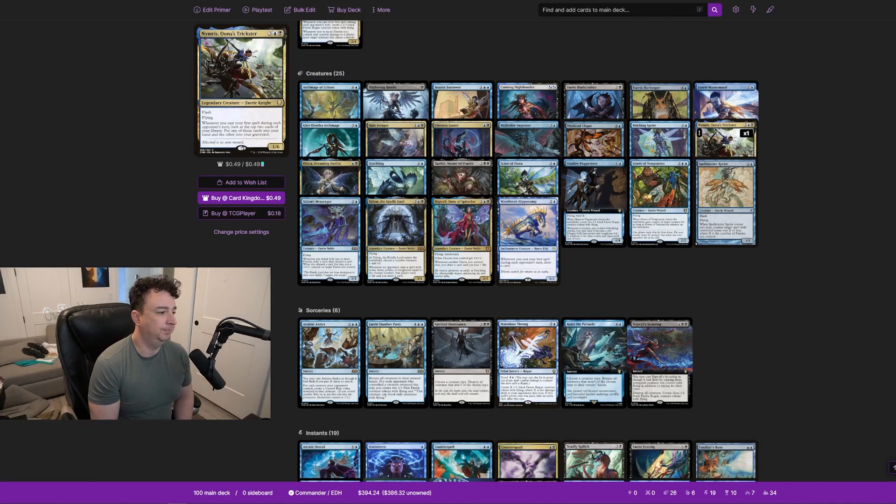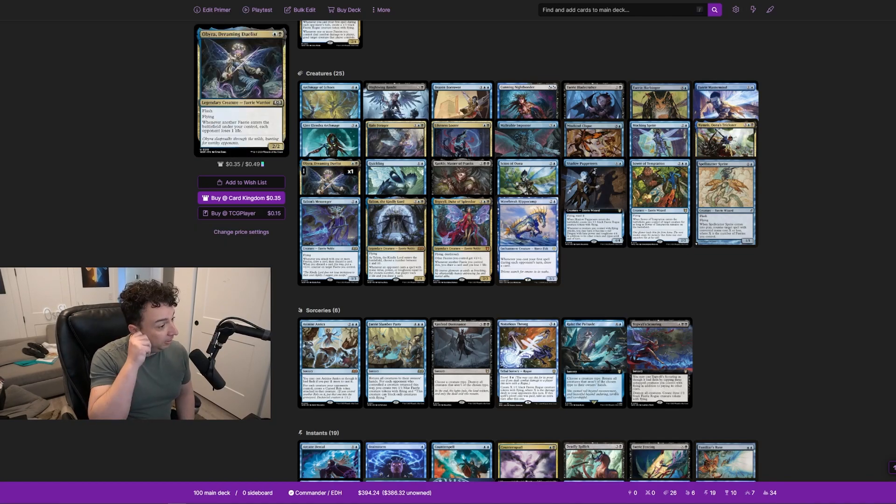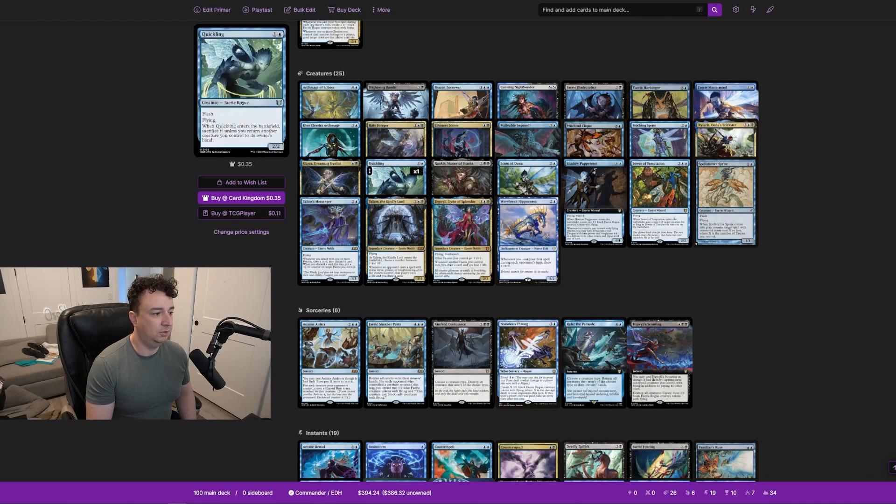Oona's Blackguard — flash, flying. Whenever another fairy enters the battlefield under your control, each opponent loses one life. Based on the trigger timing, Oona won't see herself enter so you won't get the trigger from the initial fairy rogue, but every other turn you're producing fairy rogues — hopefully every turn — she'll be draining your opponents. I kept Quickling in here for its bounce effect.